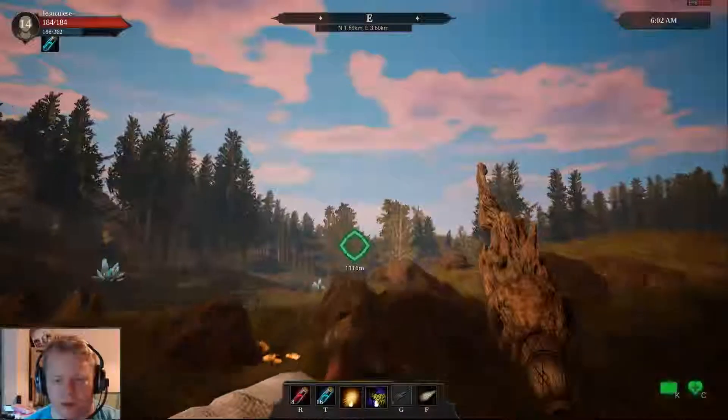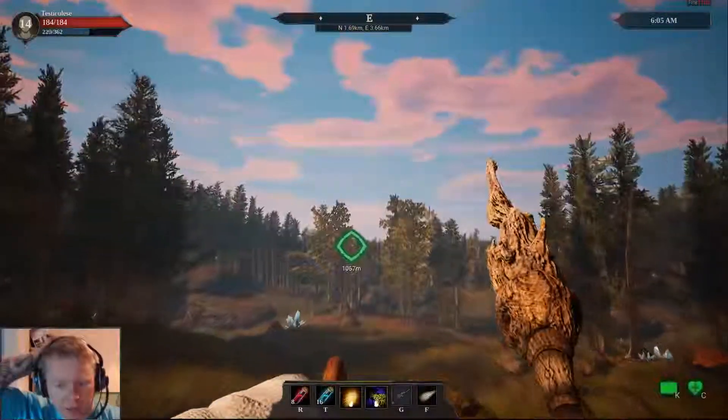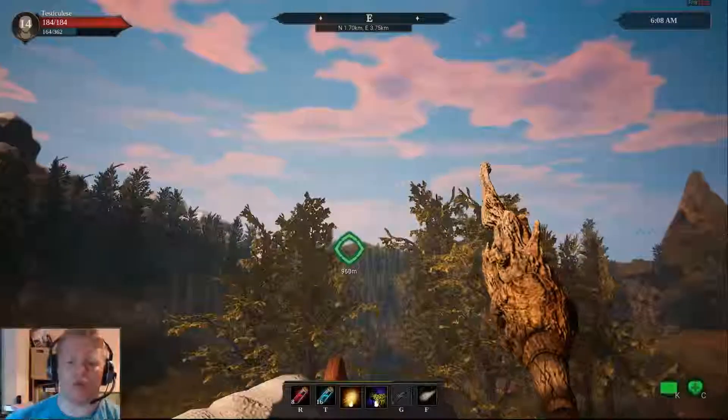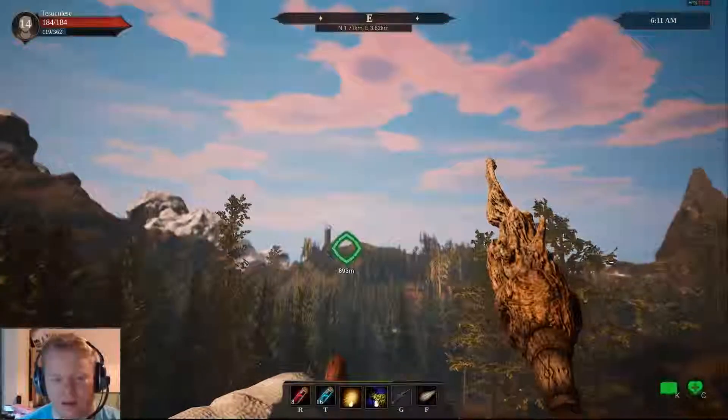Let's use a mana potion and then carry on on our way. You do get random enemy encampments or bandit camps. I think the orcs send out raiding parties as well, so if they come across your home they will try to raid it - or so I've been told, whether that's true or not I don't know. We can see our next target over there.